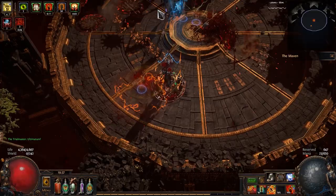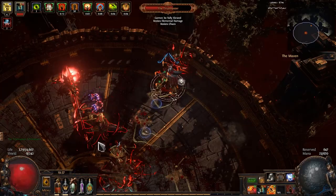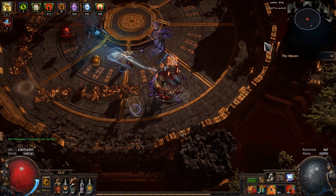I've got Ultimatum gameplay, Cortex, Maven, a tier 11 Trial Master that I found while leveling, and also Sirius, though this last one didn't want to cooperate so he got me once. Sometimes he do be like that. This build is quite the refreshing take on a build that I've enjoyed throughout multiple leagues.